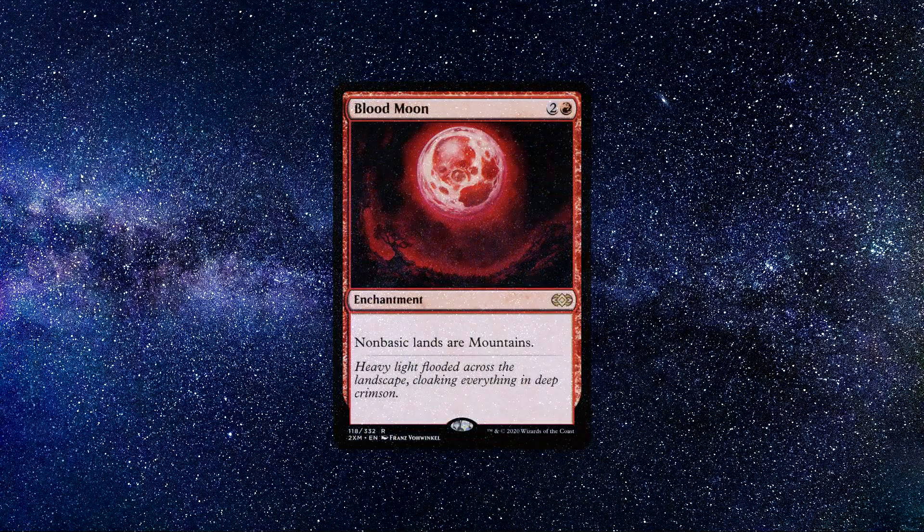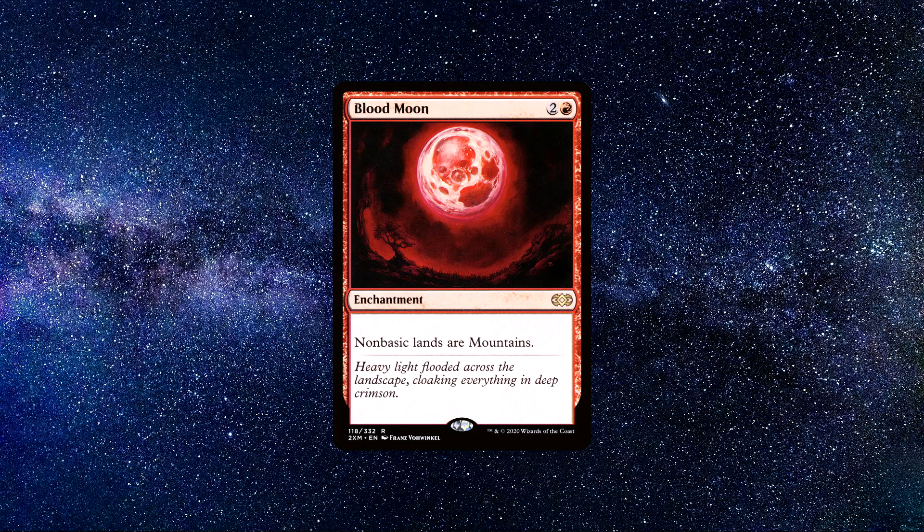Number 2: Blood Moon. Another red enchantment. This one costs 1 red mana and 2 colourless mana, and it says the following: Non-basic lands are mountains.